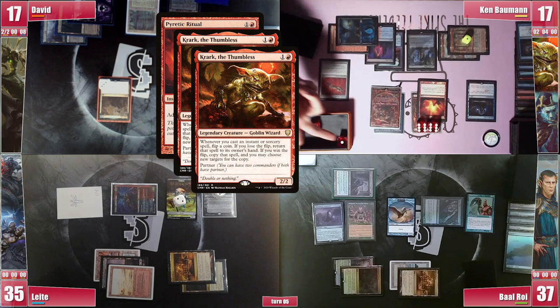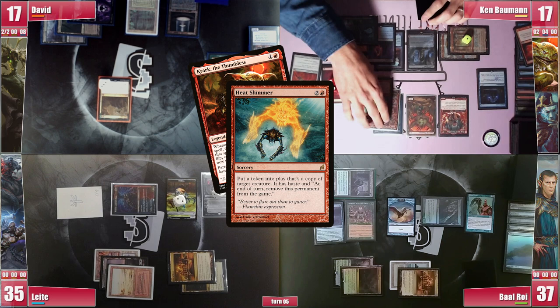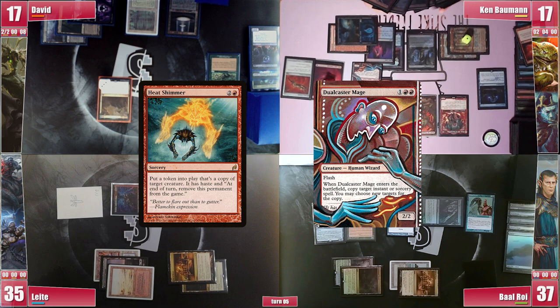He then proceeds to cast Birgi and follows it with a Heat Shimmer on Sakashima Crark, triggering both Crarks and Birgi. He holds priority and casts Dualcaster Mage, entering and copying Heat Shimmer that will target Dualcaster Mage, entering a loop where he creates a bajillion copies of Dualcaster Mage with haste and attacks everyone for lethal, finally ending All Sticky Fingers supremacy. GG!